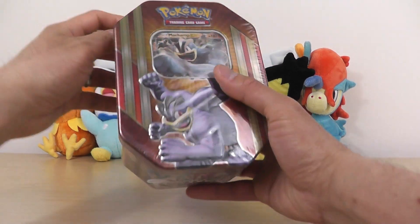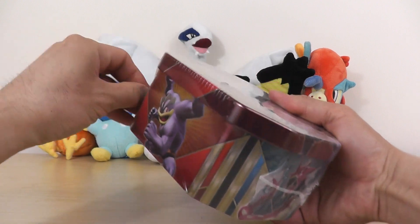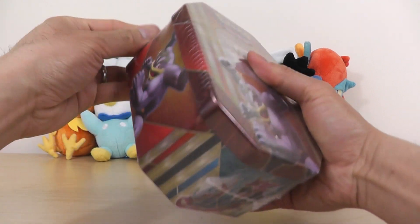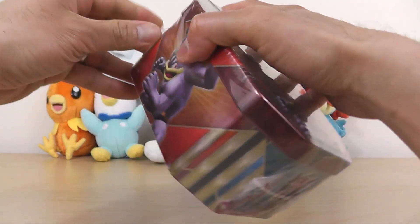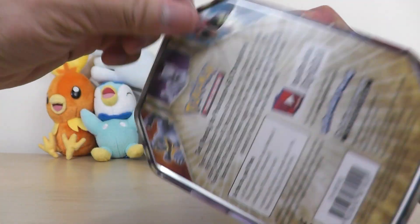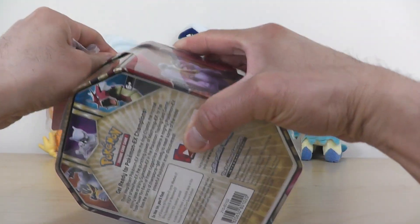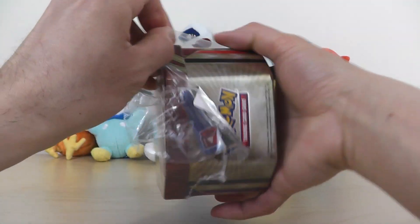I actually have not opened one of these yet. We get a nice little Machamp EX, and we'll see what else we get in here. I'm actually curious what kind of packs are in here. There might not actually be any Sun and Moon packs — this might just be older stuff. But for $8, I thought it was a good deal since we definitely get at least one EX.